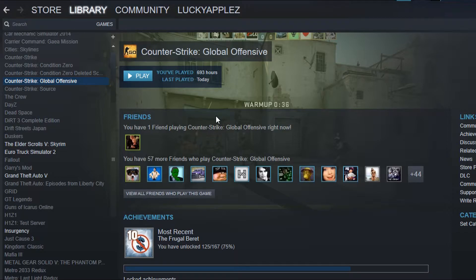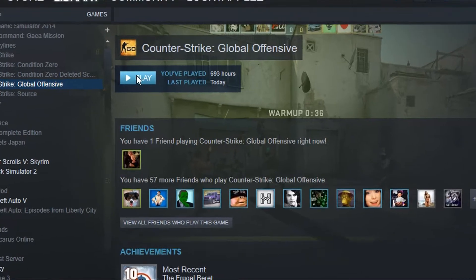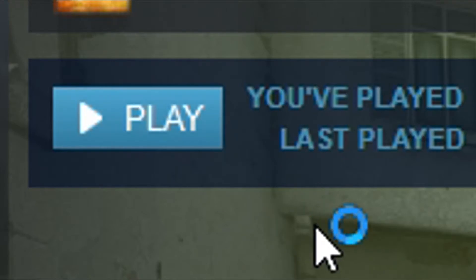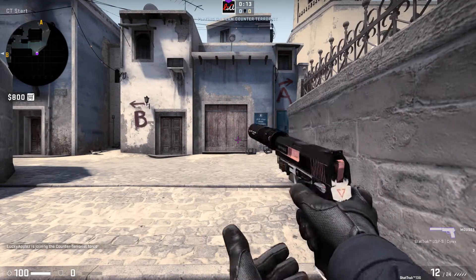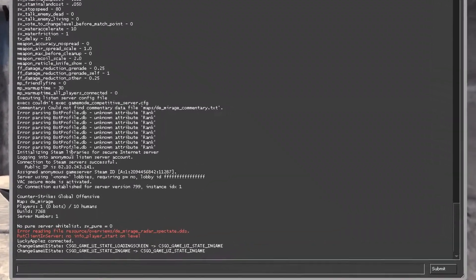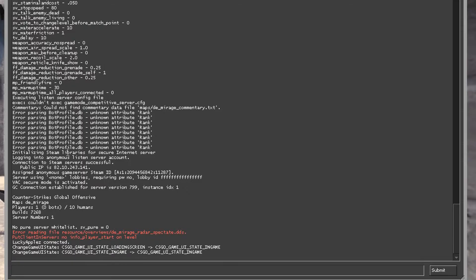It's pretty easy. First thing you need to do is launch the game, so click play. Wait until the loading screen is done. Once you're in game, get inside a match. Once you load into a match, just open your console.